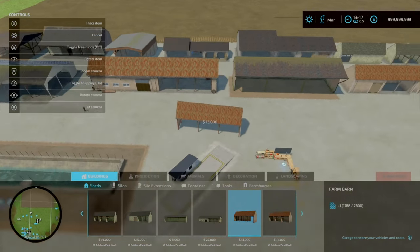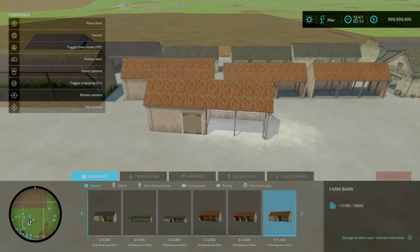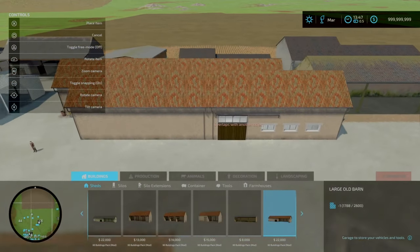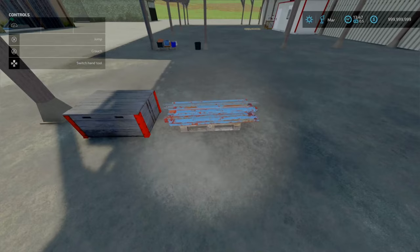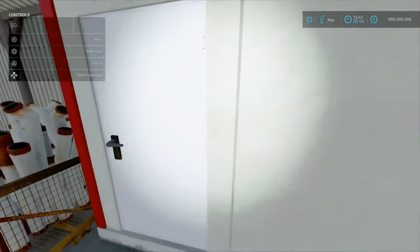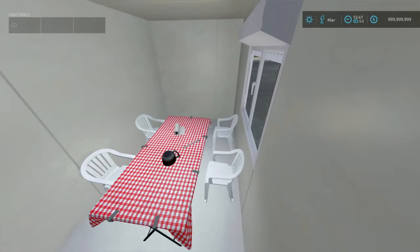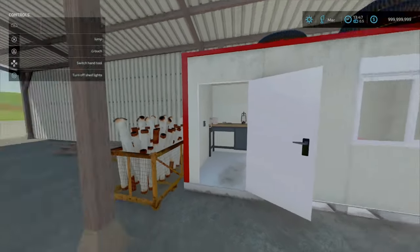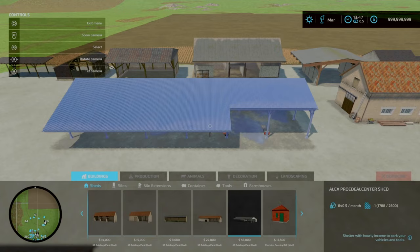Going over in build mode: farm barn at $13,000, $14,000, $15,000, and $8,000 respectively, then $22,000, and lastly the Alex Pro Dealer Shed at 10 slots. As always with Blacksheet Modding, everything has a use — there are no fake doors or fake office buildings. That is 10 slots and $58,000.